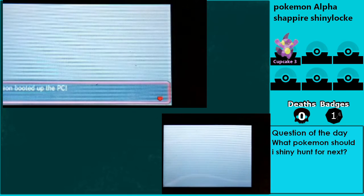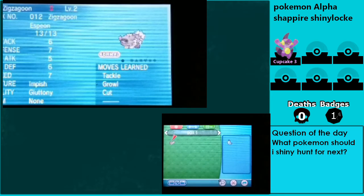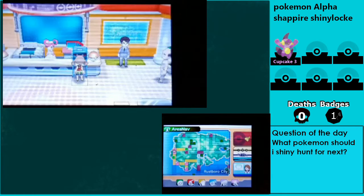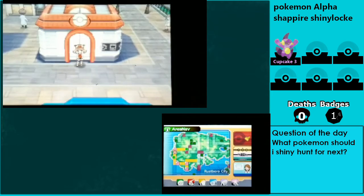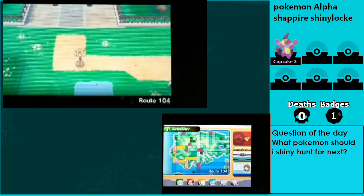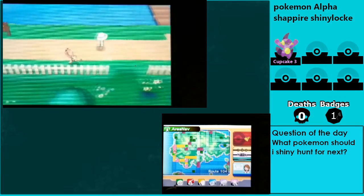So far I know one person wants to see a Taillow. And one of my friends wants to see a Shiny Shroomish. That's why I said a Miracle Seed would be nice if people vote for Shroomish — I know he definitely wants to see one. I could battle this trainer with the Shroomish and Lotad, but I'll do that when I'm training my next shiny.